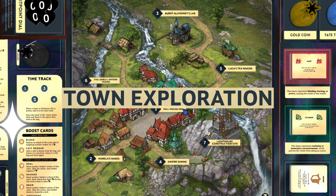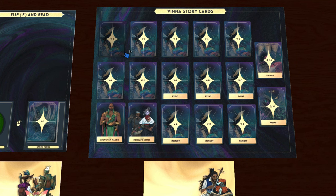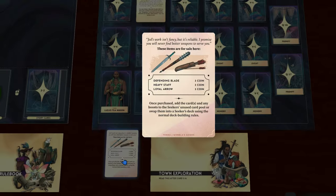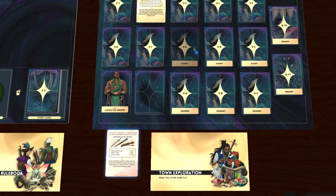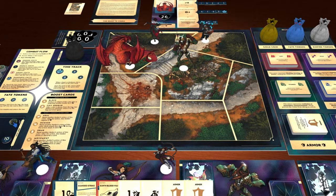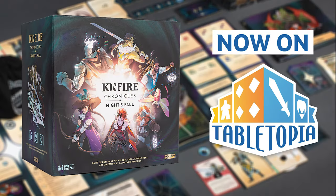Later in the game, you'll have the choice to visit multiple places in the town of Vinna. Once you've chosen a location, find the cards that match the number of the location on the map and you'll be able to see what's there. You'll also be able to do some shopping, and maybe receive some memories. Everything is laid out for you for easy access. We hope you enjoyed the Kinfire Chronicles Night's Fall demo on Tabletopia. If you have any further questions, leave a comment down below. Happy adventuring!